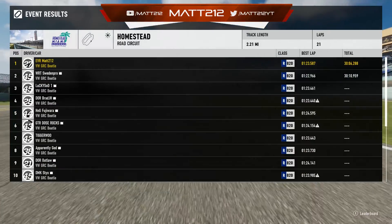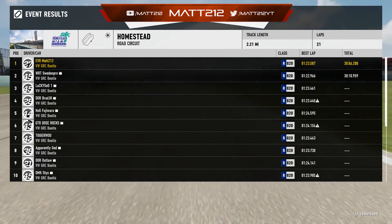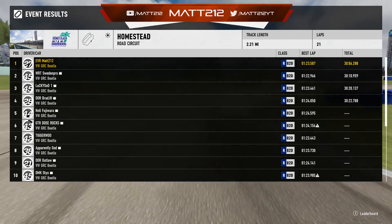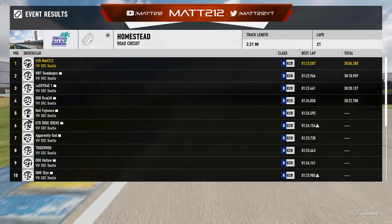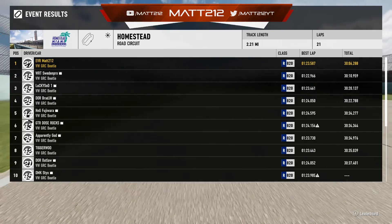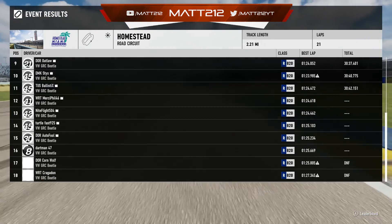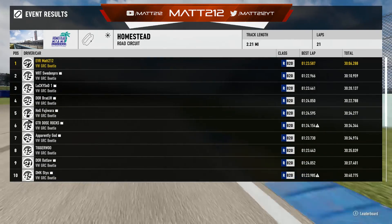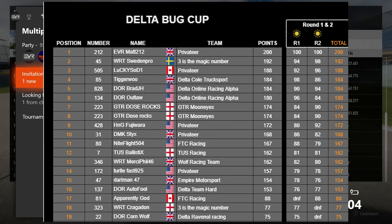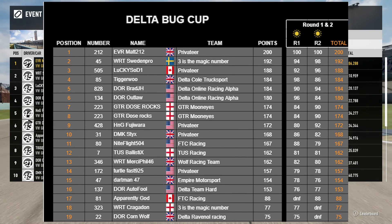I've really hit a drought more recently, so really happy with that one. Sweden Pro second, Lucky Sod, Brad, Fujiwara, Dose Rocks, Tigger, Apparently God, Outlaw, and DMK Sticks round out the top ten in race two. Two race victories — you can't go wrong with that to kick off the season. As we move into the next rounds, the competition is going to get tougher — some of the guys doing British GT are going to come over and have fun in this as well. In the points standings: 200 points for me, Sweden on 192, Lucky on 188, Tiggaboo on 184, tied with Brad and Outlaw rounding out the top six.